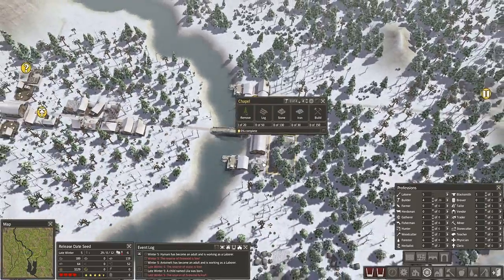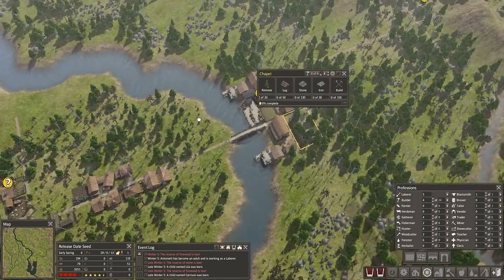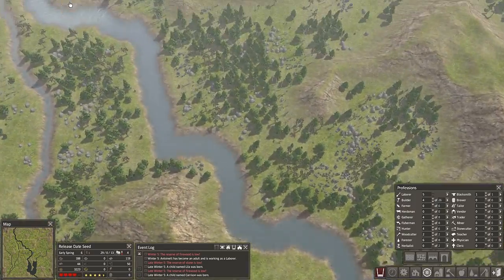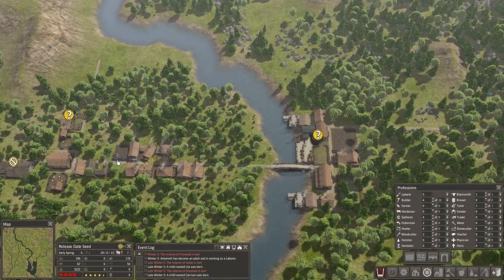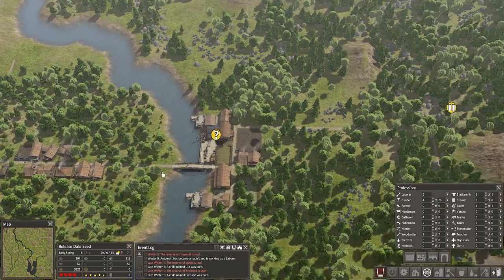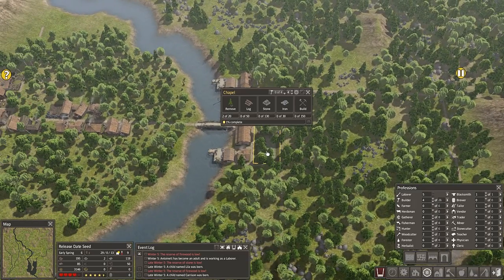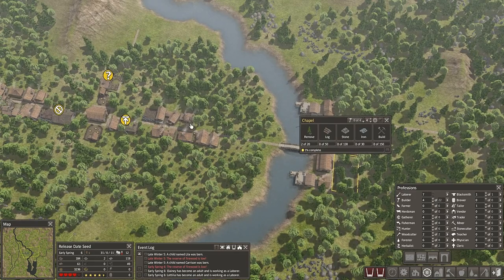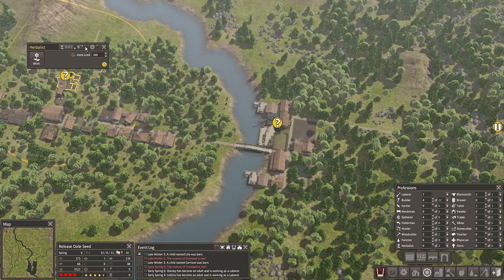I'm gonna tell you a lot of stuff regarding the trading post once the first trader arrives. I don't know from which side he'll come. Somebody's freezing — oh yes, walking a long way. That is not good. They are not clearing. There's two things removed. Firewood is low.